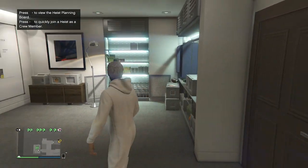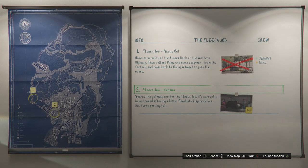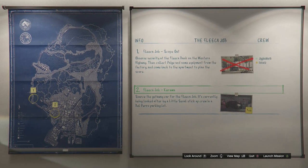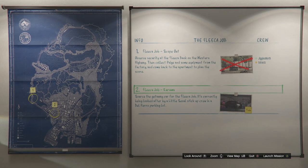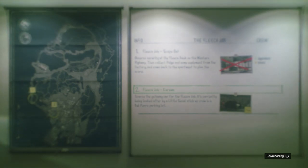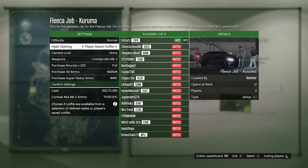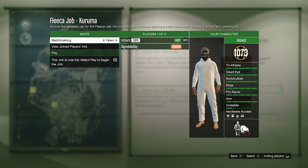Once you make it to your apartment, you're going to want to go into the heist planning board room and walk up to the heist planning board. Out of all five heists, start up the first one called the Fleeca Job. The first job it's going to have you do is called Scope Out. After you complete the Scope Out mission, the second job it's going to have you do is called Kuruma. Once you have the Kuruma job available, launch that mission. After you load into the Kuruma mission, it's going to say Heist Clothing — set your heist clothing to Player Saved Outfits, confirm your settings, invite whoever you want, and once someone joins, launch the job.